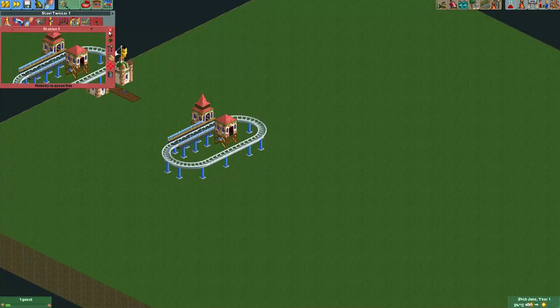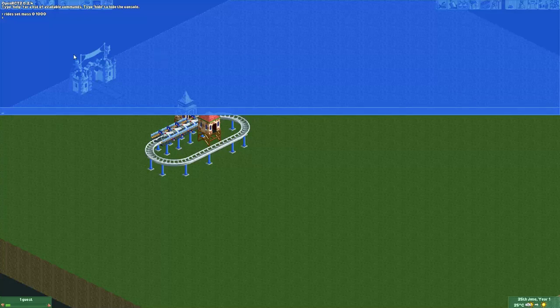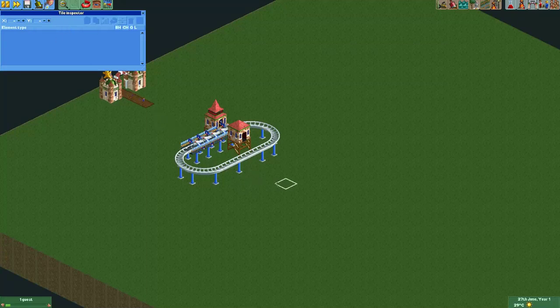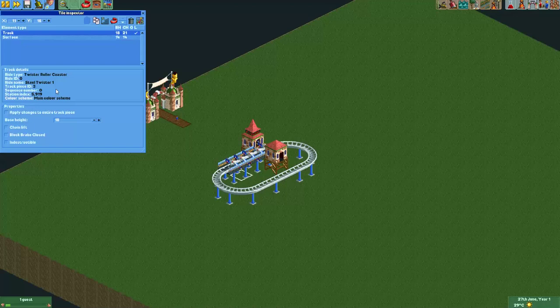One way to fix this is to just spawn your ride by pressing the test button. Then if you press the tilde key — the key above your tab key, under your escape key — you bring up the console, and there's a command we can use to set the mass of the ride. The first thing we need to know for that is the ride ID, so there are several ways you can check it out. What I like to do is go to the tile inspector, select the ride, and here you can see the ride ID. For this ride it's the first ride in the map, so the ride ID is zero.